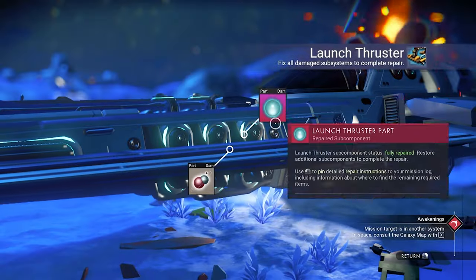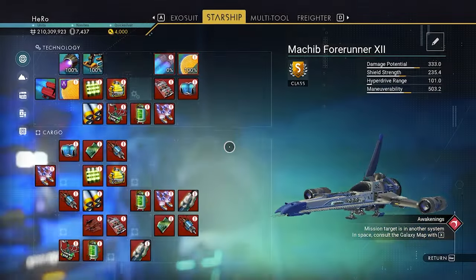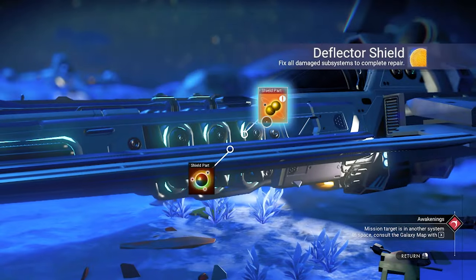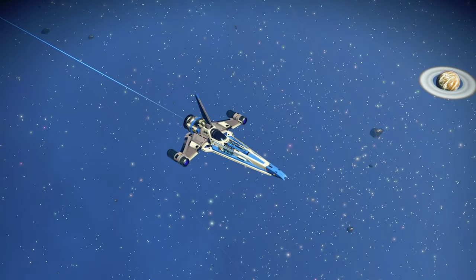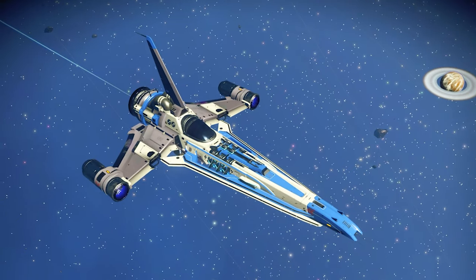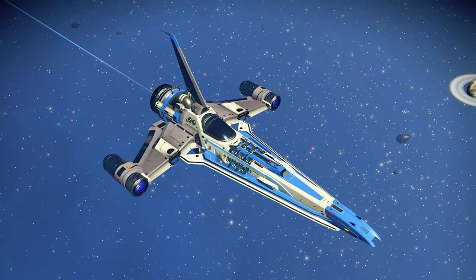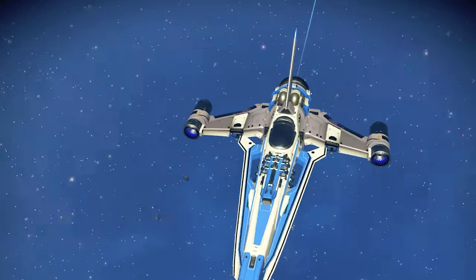To use this fighter, we need to fix it. You can fix three things to use it for now — fix the launch thruster, the pulse engine, and the shield. Now we can use this fighter. I can actually see four colors: blue, white, and the horizon wing has a brown and chrome color. I really like the style of this fighter — it looks so beautiful.